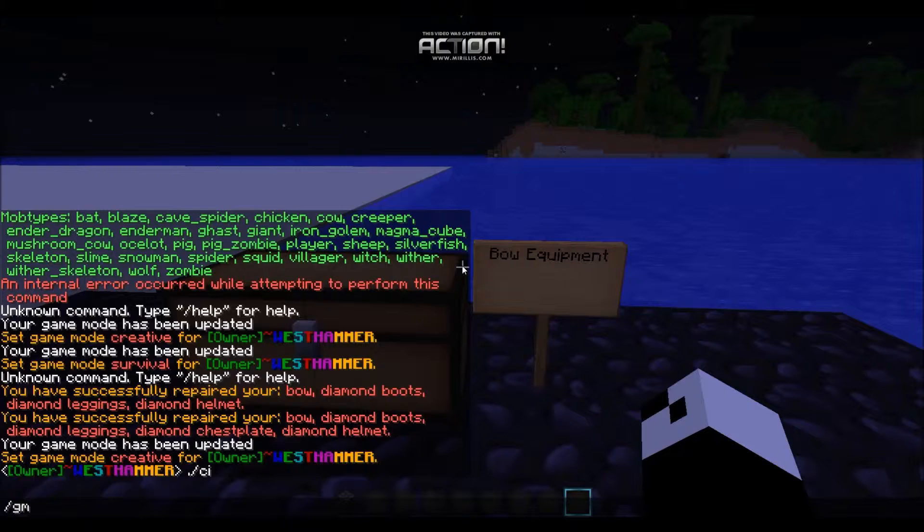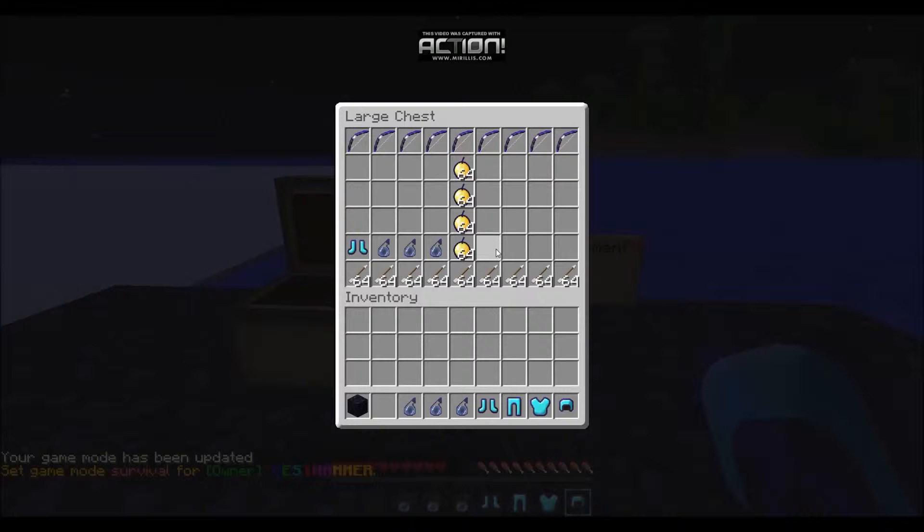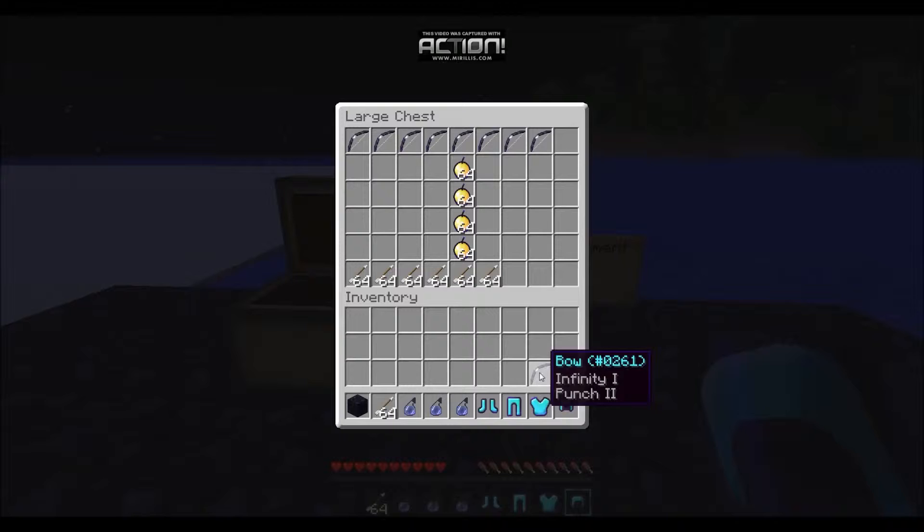What you need is armor so you don't die obviously, speed potions just to help it go easier, some arrows, a punch bow and infinity if you want. Gap apples were just for the sake of having them.